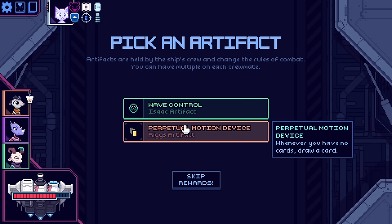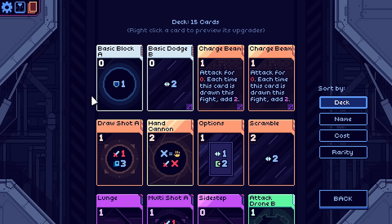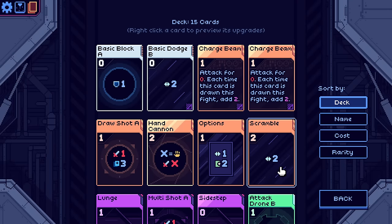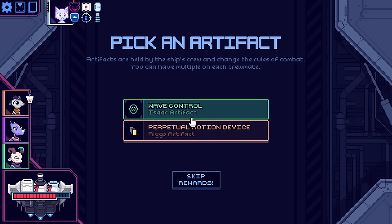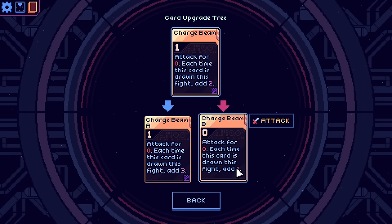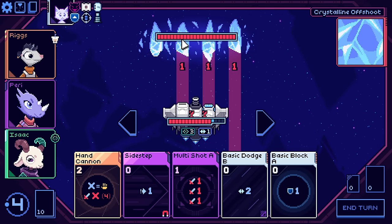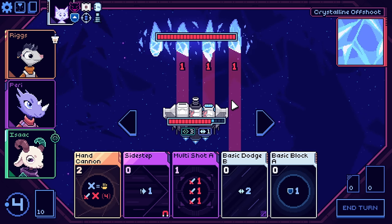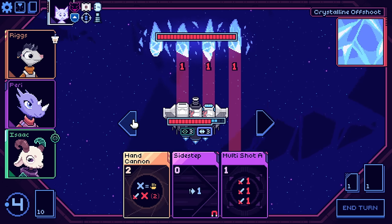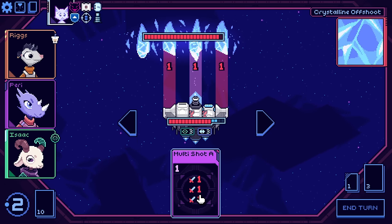I feel like I'd want it upgraded for it to be really that good. Gain three drone shift on the first turn - that's really good. Whenever you have no cards, draw a card - I don't think I'm going to have no cards very often. That's not going to function very well with charge beam unless I upgrade it to this one where it doesn't get exhaust. I'm going to get the three drone shift - I feel like that's a good catch-all here. I'm beefing the hand cannon, man. I'm beefing it.